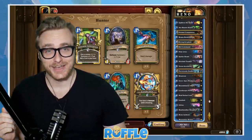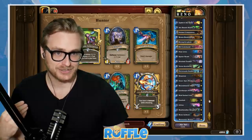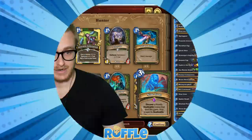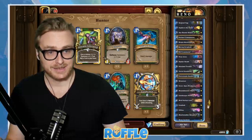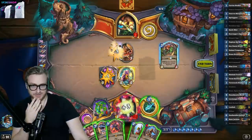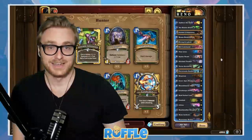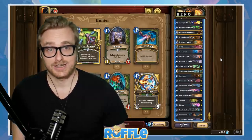The deck is Reno Deathrattle Hunter. The goal is to take advantage of early game Deathrattle minions like the eggs, as well as Terror Scale Stalker to proc the Deathrattles, and Nine Lives to get value off of those after they've already died. At the top end we have Lorekeeper Polkel plus Dino Tamer Bran as our most expensive cards, so we can pretty much draw King Crush on command and close out the game. If you're watching on YouTube, don't forget to like, comment, and subscribe, and catch me live at twitch.tv/ROFL.